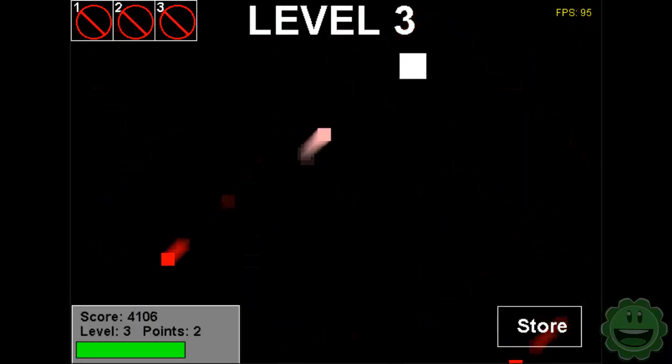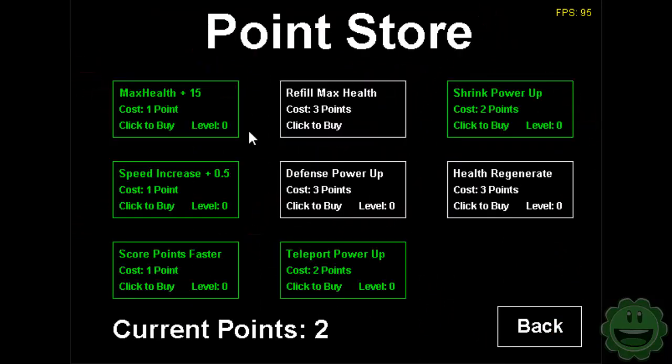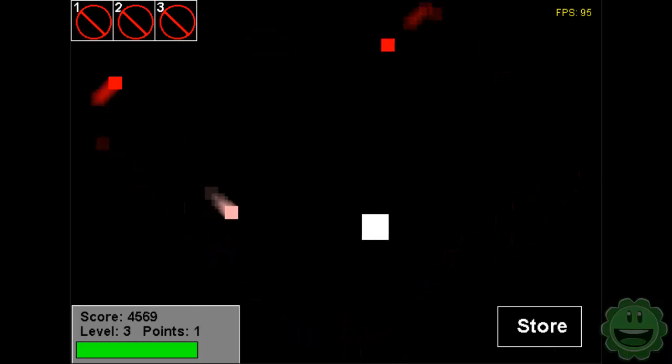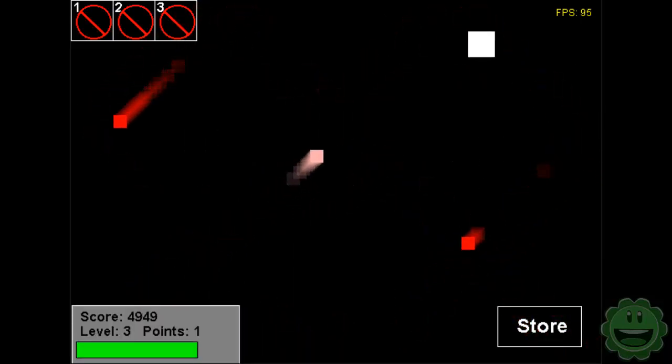You just kind of dodge and the more you dodge you get these points. If you press space you can access the shop and use the points to buy different things. We have max health plus 15, speed increase plus 0.5, score points faster, teleport power-up, shrink power-up, refill health, defense power-up, health regenerate power-up. I'm going to buy max health and score points faster — those are both a must through my experience of playing the game so much.